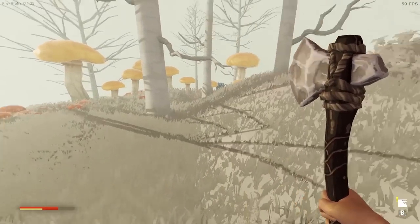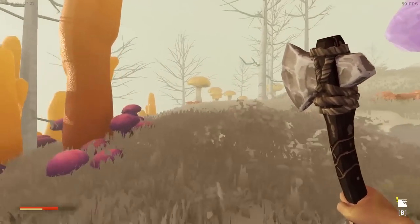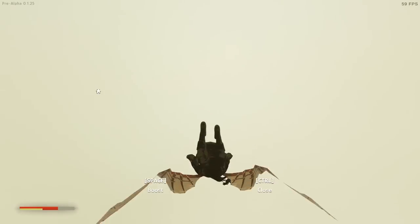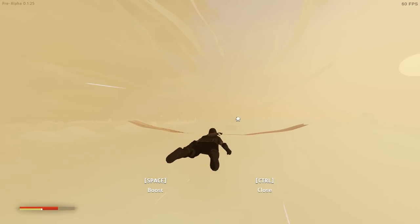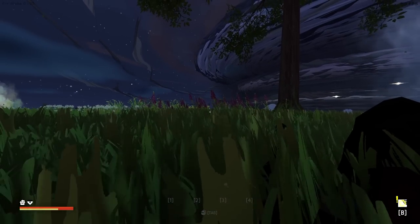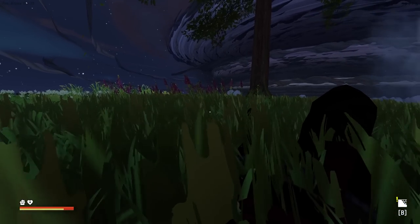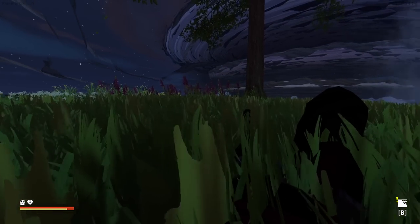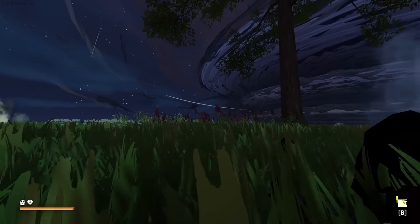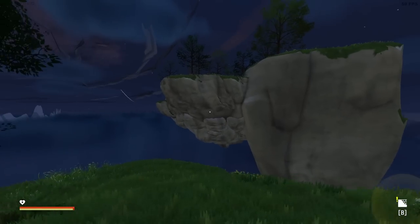We are really low on stamina and health, so let's go back home. You might be wondering how you get your stamina back - you simply look at the ground and hold E to rest. If there's a way to speed this up I don't know how, maybe I can make a bed later. I'm also getting hit points back which is fantastic. I was cutting down trees - I think I want to clear out that one island and then do some building.